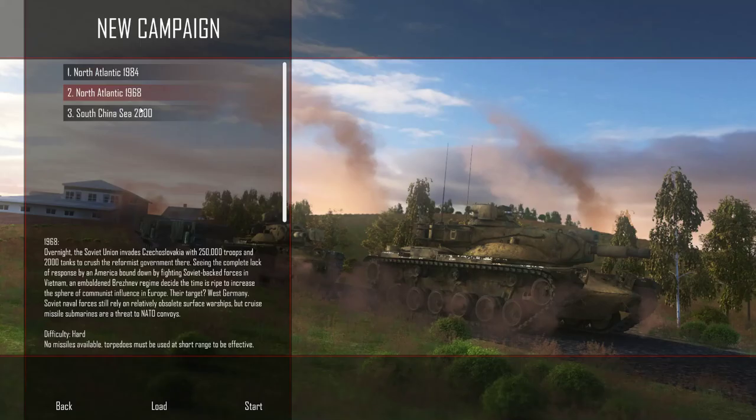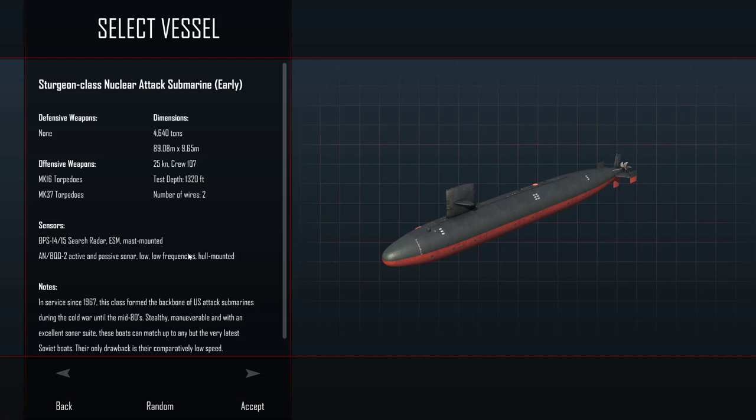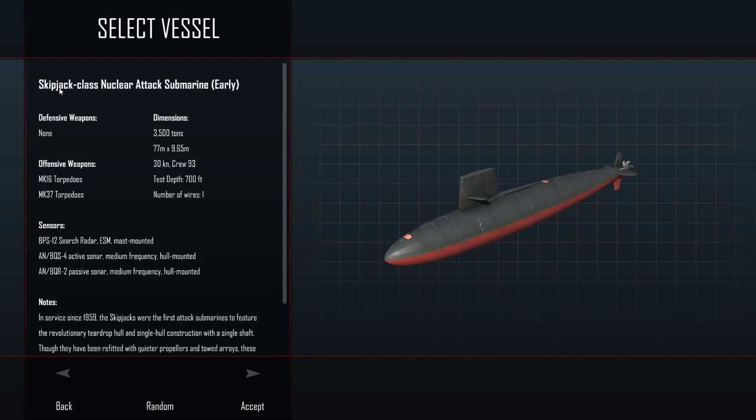Now in this one, the big question I was debating for a long time is which submarine to play. In this 1968 start, we have three options: the Sturgeon, the Permit, and the Scorpion — or Skipjack. I think the Scorpion was a Skipjack. Anyway, this is the fastest of the three at 30 knots.